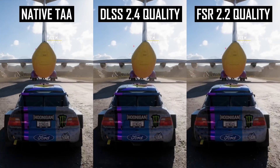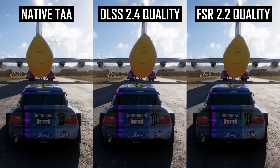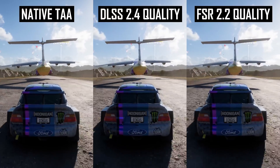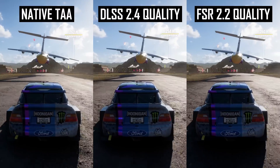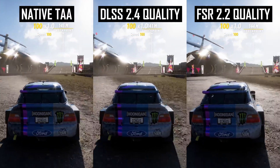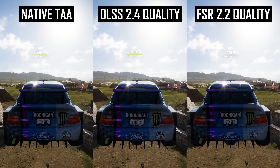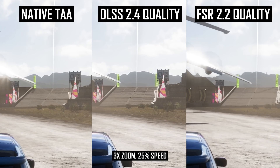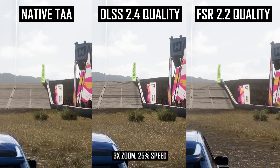The next scene is initially difficult to differentiate between FSR and DLSS, with only minor aliasing differences depending on where you look. But when we get to the ramp and jump section of this showcase event, FSR 2.2 noticeably struggles with the ramp's geometry and texture pattern. There's significant flickering here that is distracting, which isn't noticeable in the DLSS 2.4 reconstruction — both using the quality mode. DLSS looks the most similar to native TAA here.